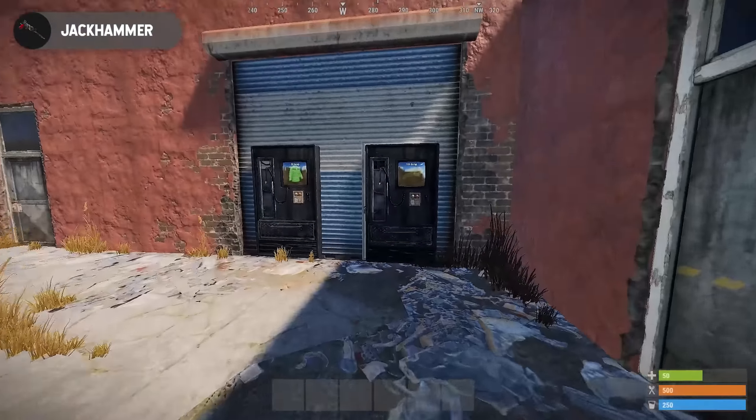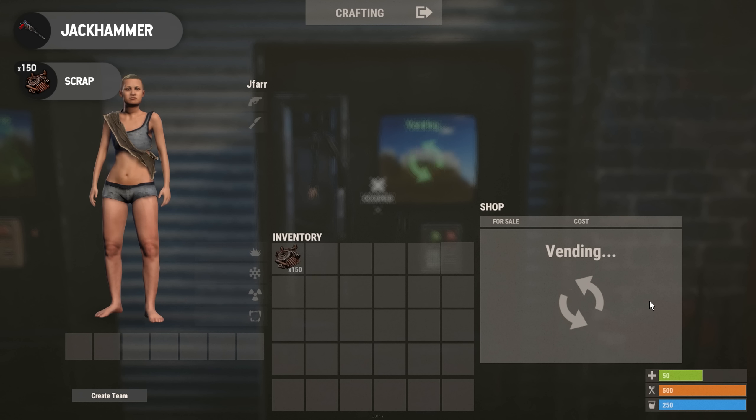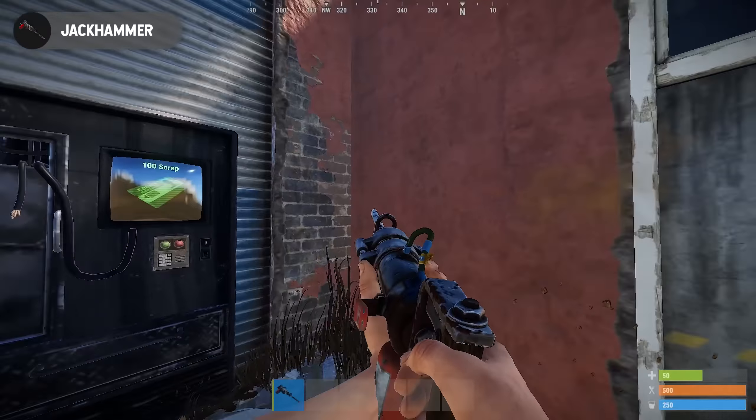The jackhammer cannot be crafted but can be bought at the outpost for 150 scrap. When starting off this might seem like quite a bit of scrap, but after you get a base set up, 150 scrap is going to be very easy to get and it is definitely worth it for a jackhammer.